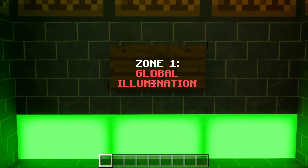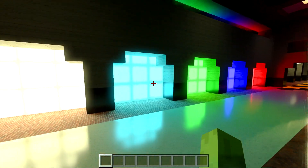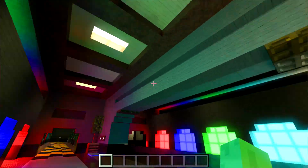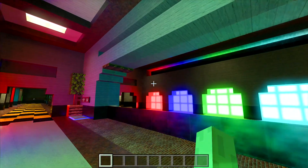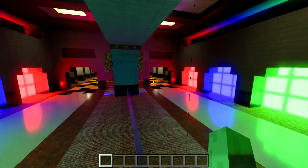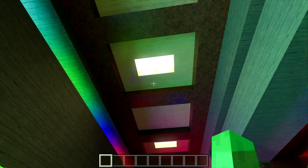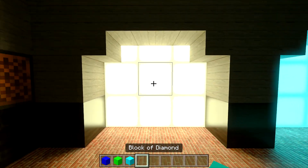Zone one: global illumination. This is just vanilla Minecraft but with a texture pack on top that uses ray tracing. Wait, is this just a mirror? I thought that was just more of the game. What block is this? I can check - it's just red nether brick that's been retextured.